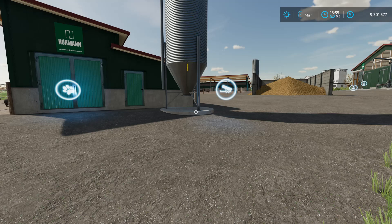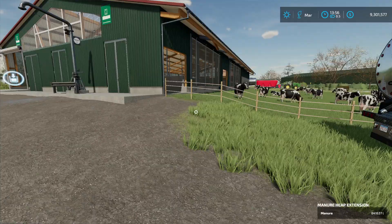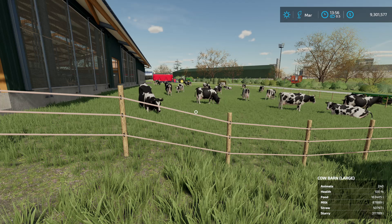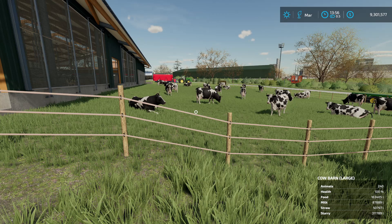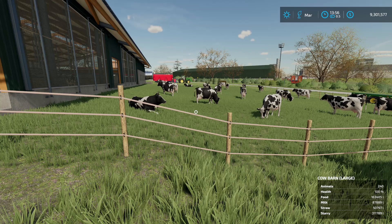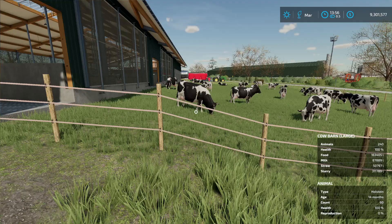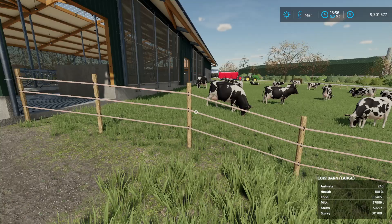I'll mention I'm going to talk about slurry and manure in a minute. But here we are — number five: dairy cows. There's a bug in the game where dairy cows actually start producing milk before they even get to their gestation period. A heifer in this game will produce milk — in real life you have to wait until they've gone through the breeding cycle one time in order for them to start lactating. In this game they produce milk at the heifer stage, not at the calf stage.